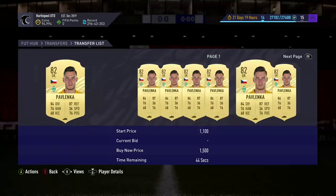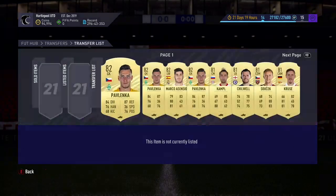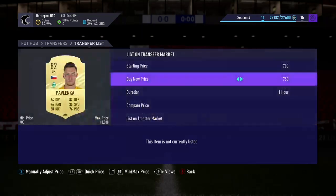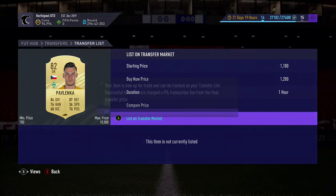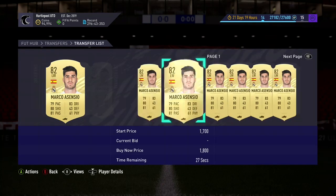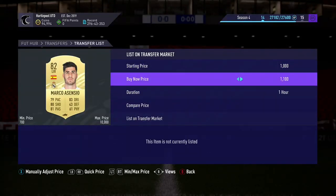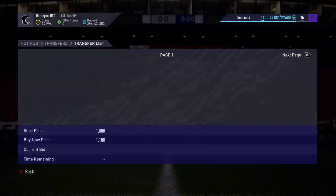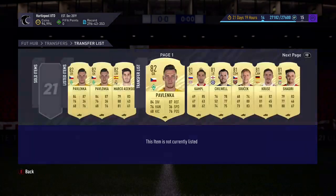We'll see what we've got on the market. These are selling at about 1.1k - that's about a 500 coin profit if they sell. We'll get him listed up for 1.2k as well.